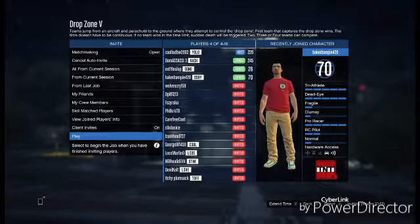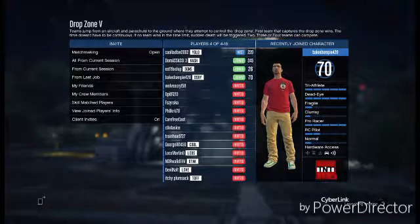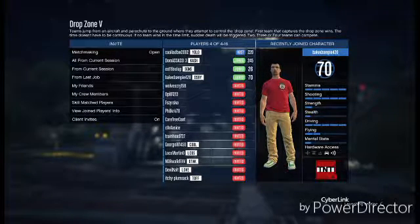Hey, what's up guys and friends, good afternoon. In today's Grand Theft Auto 5 video, I'm going to be showing you this glitch that will allow you to get the Drop Zone outfit.